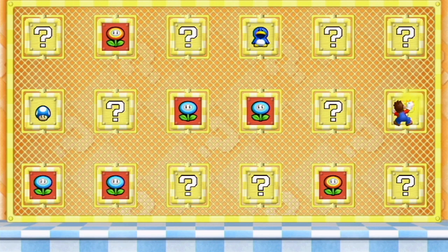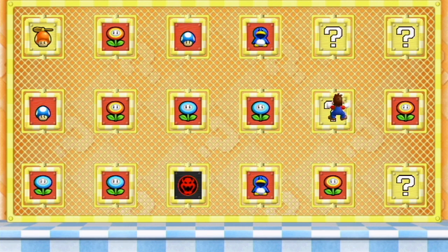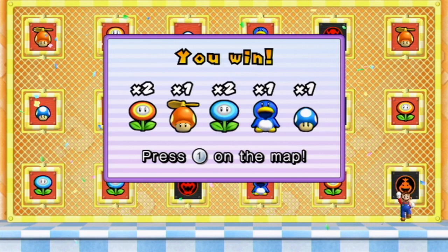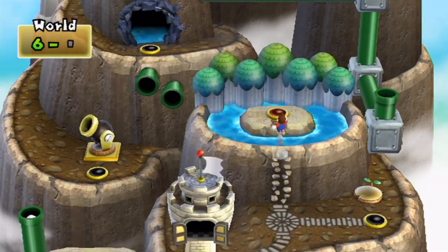If I can get that penguin suit, I'll be happy. One of these is a Bowser, two of these are a Bowser Jr., and one is the propeller mushroom. I'm in shock — that's like the second or third time that's ever happened to me. Anyway, we got a bunch of items, so that's cool. Next up is World 6-5.